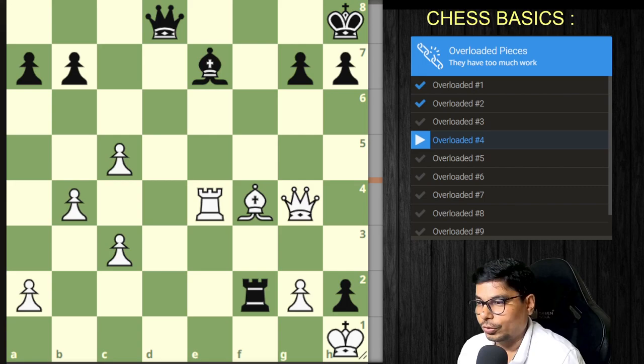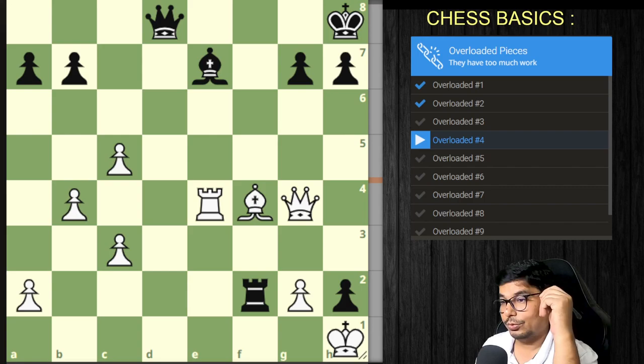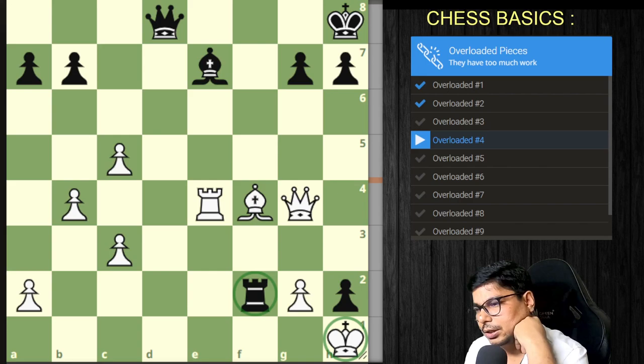Now we go to overloaded piece problem four. We have to get a winning position. This position is from Jose Capablanca versus Rudolf Spielmann, 1911. Which piece is overloaded? We need to evaluate the position carefully as the difficulty level is increasing.